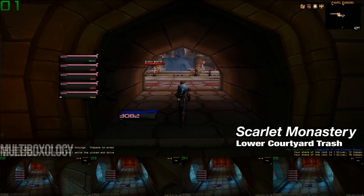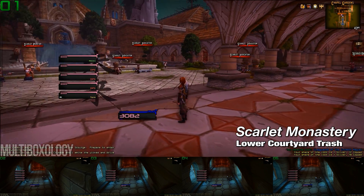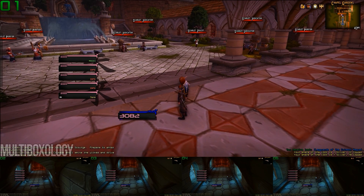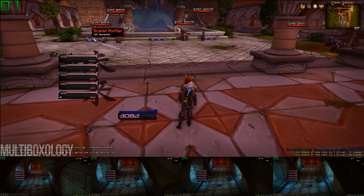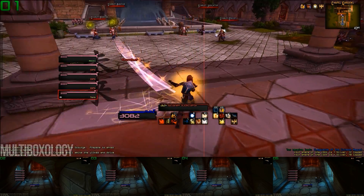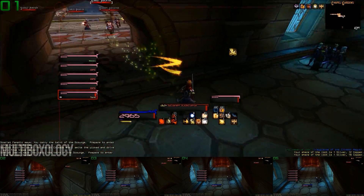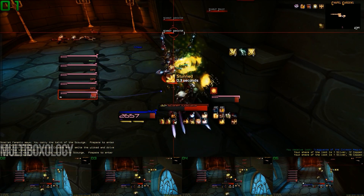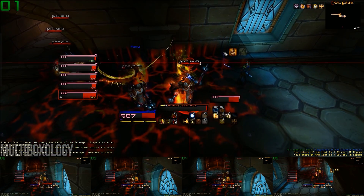Shortly after you defeat Thalnos and are making your way toward Brother Korloff, you will reach the courtyard of the monastery, and this place is packed with members from the Scarlet Crusade. My immediate recommendation is that you don't come running out here with guns blazing, because that's just going to get you killed. You can see in my lower four windows that I've parked the rest of my team in the hallway back behind me, and I'm going to pull and then line of sight a handful of these guys back into that hallway. There's a single patrol that walks back and forth between each side, and I like to get him in the pull as well — it does make sneaking around the courtyard a bit easier.